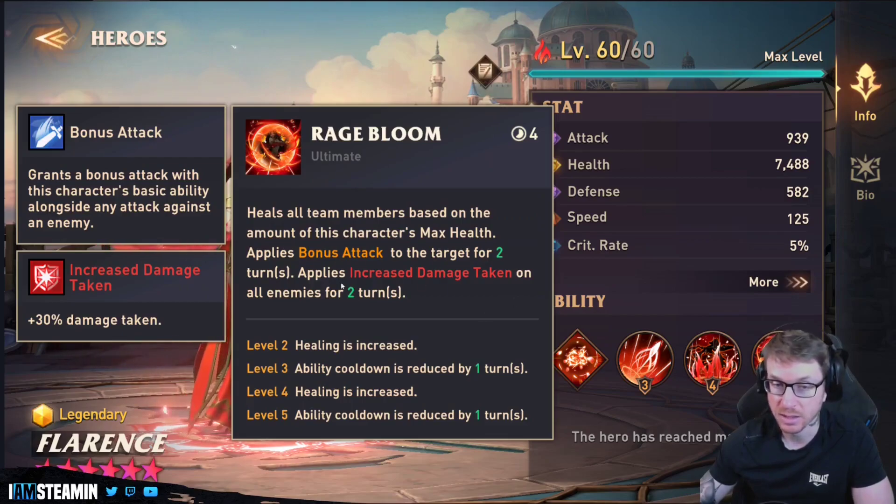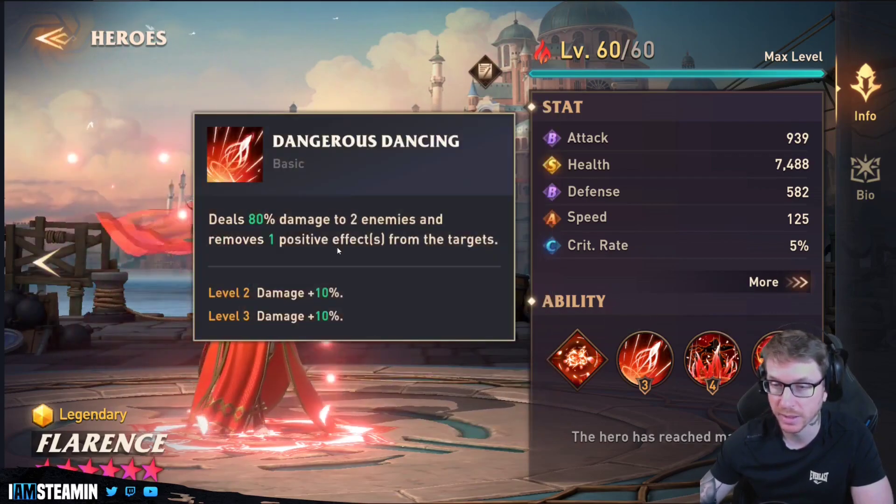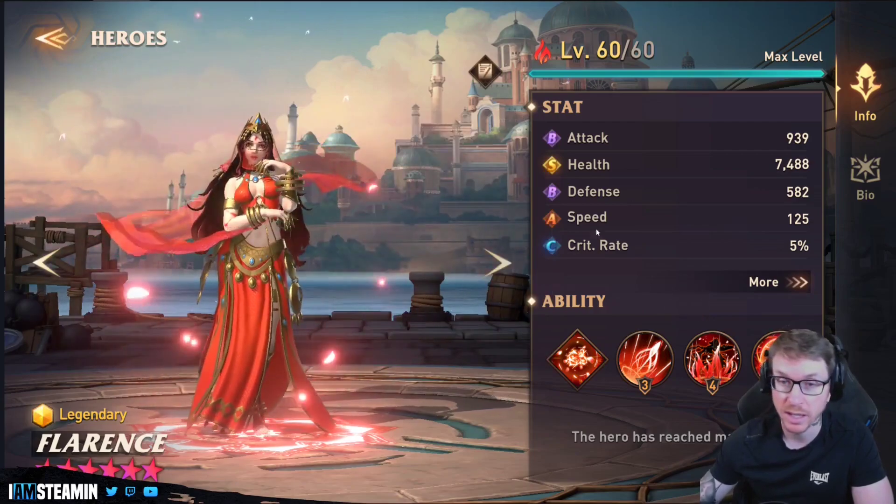Her ultimate needs focus too. It increases damage taken, heals all team members based on her max health, applies bonus attack to the target for two turns, and applies increased damage taken on all enemies for two turns. That's quite good — this could make for really interesting go-second teams in arena, or she's going to be a monster against a lot of the big bosses. Overall, it's a really strong hero. I quite like that ultimate and the basic too.